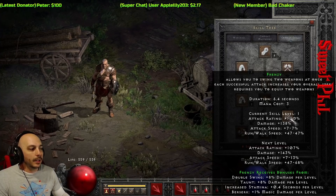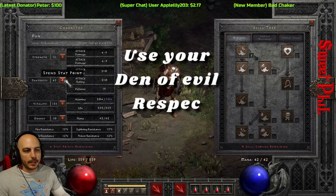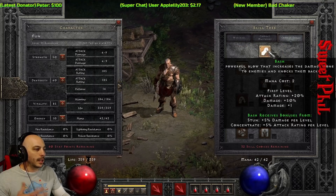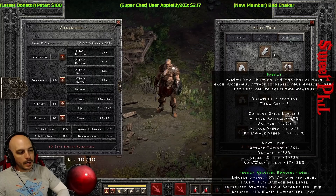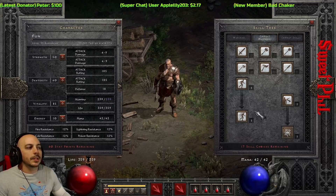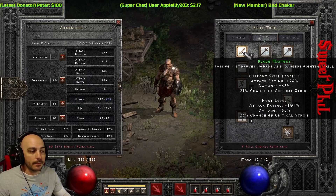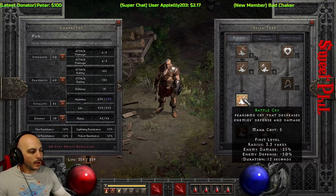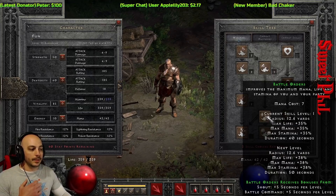The number of skill points used up to doing the Ancients and Baal is 24. At that point, if you want to, you can respec and get points into the stuff you need — pump up that Vitality and go into whatever build you wanted. Maybe you're going to rock a Frenzy Barb, or transition into Swords and pump up Blade Mastery. Obviously as you get further into the game, you're going to want to get Battle Orders and Battle Command — that's the same stuff that comes on the Call to Arms runeword.